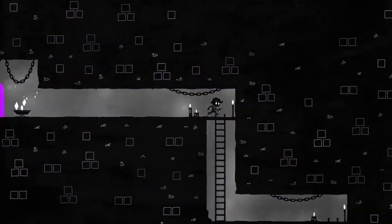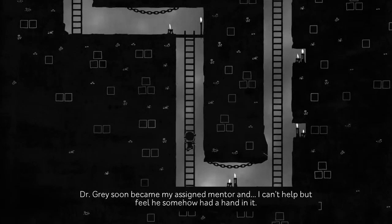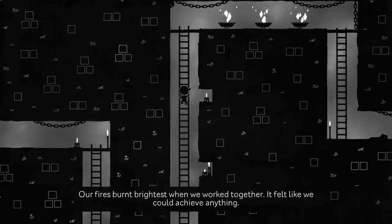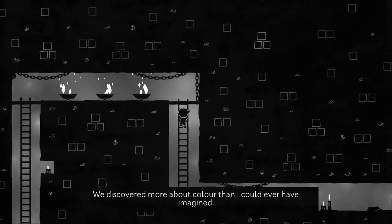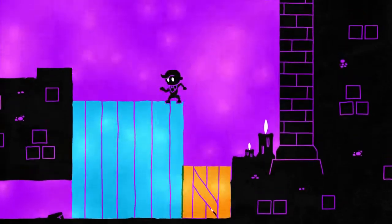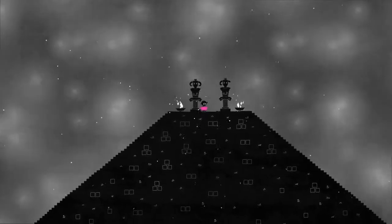Hue is a puzzle platformer that follows a young boy by the same name who wakes up to a world of black and white, shades similar to the likes of games like Limbo. However, unlike Limbo, the world of Hue is inhabited. It's filled with people going around their two-dimensional black and white lives. Your character, Hue, is soon given the ability to view objects of different colors. Each area consists of a series of rooms with color-based puzzles for you to solve. Upon completing a series of rooms, you are rewarded with the ability to view a new color to continue your adventure.